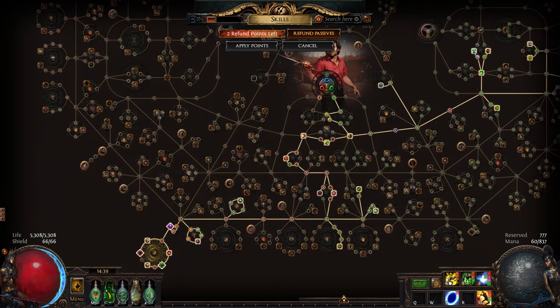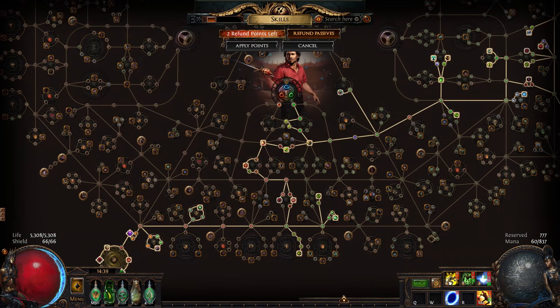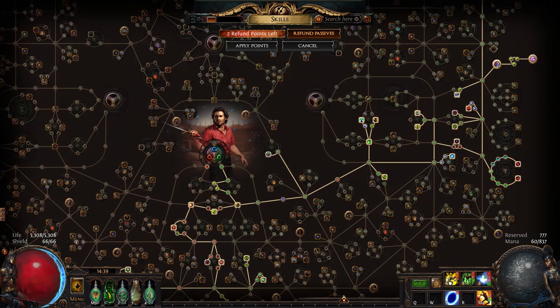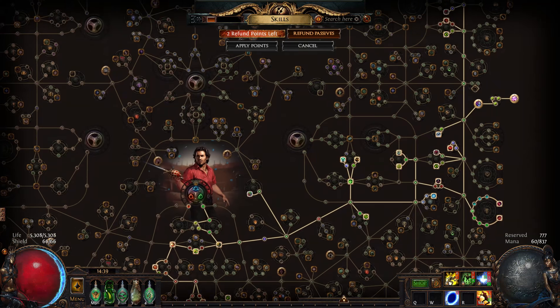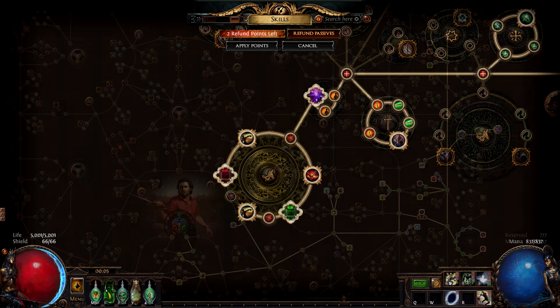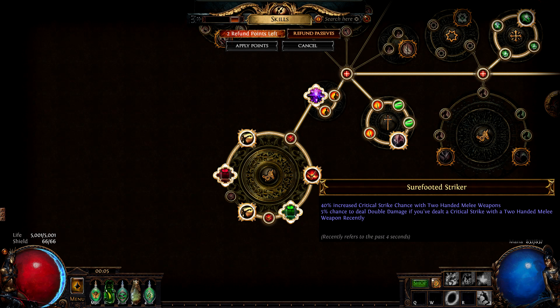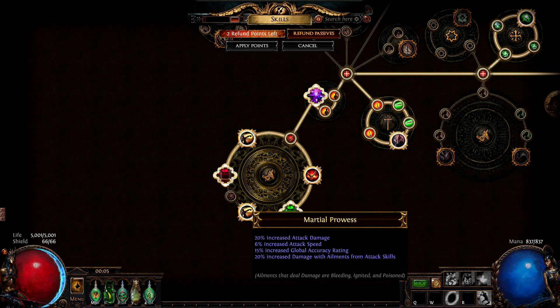From here we build a tree that prioritizes every single maximum frenzy charge node on the passive tree. We also have lots of crit and sword damage nodes, and we pick up all life and attack speed nodes along the way. We also have one large cluster jewel setup that adds powerful attack notables like Fuel the Fight, Sure-Footed Striker, and Martial Prowess.